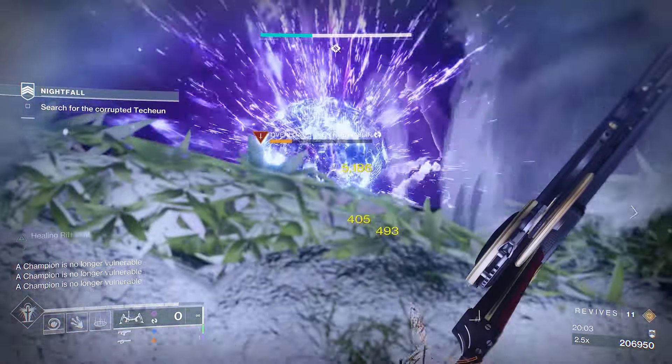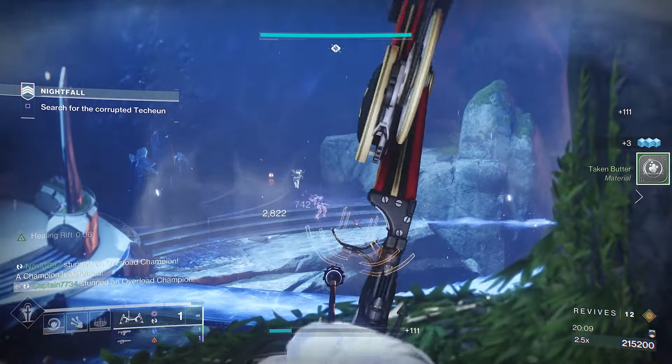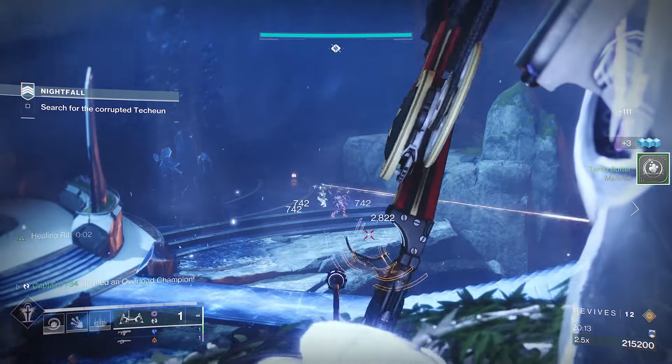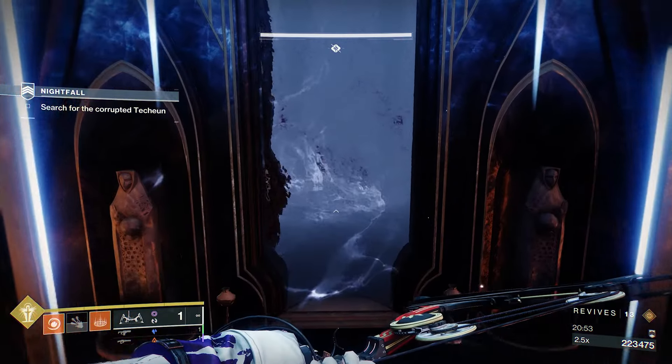Then you will need to kill two overloads, one on the back left and right sides of the room. You can take the left one out first by using the ledges on the left, whilst the one on the right can be killed from the middle. There is a mini boss here but you don't need to waste time or ammo on it. Simply turn invisible or run all the way right or left to avoid it and into the portal at the back.